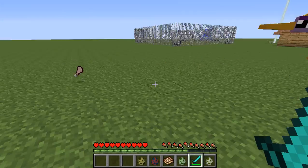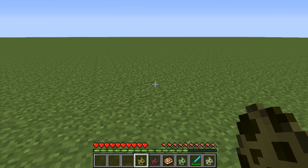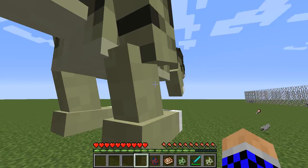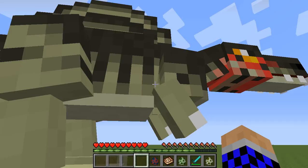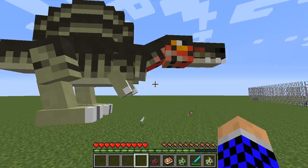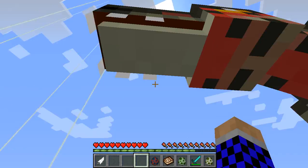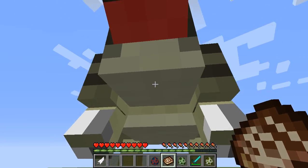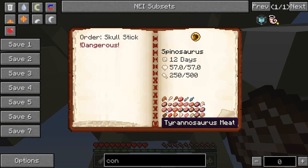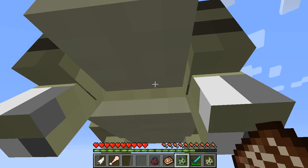On to the next thing - we have the Spinosaurus, which is this guy. I forgot he'll eat me! Let's see if I punch him. Look at him - doesn't that scare you? He eats order skull stick - dangerous. 12 days old, he's 57 hearts.